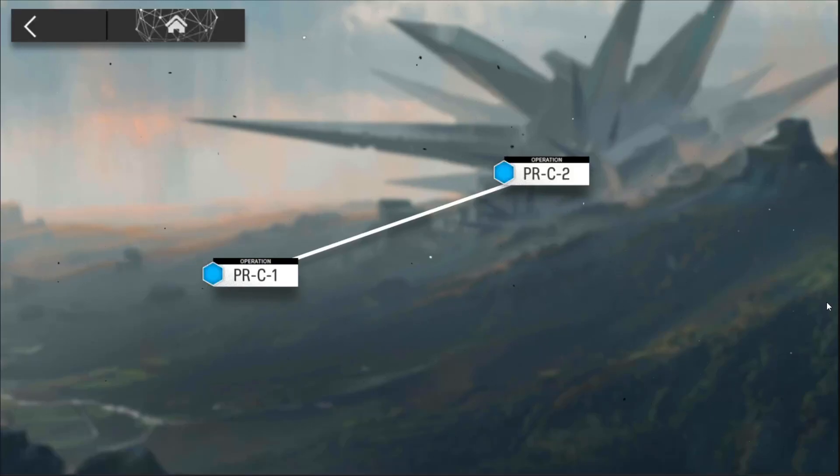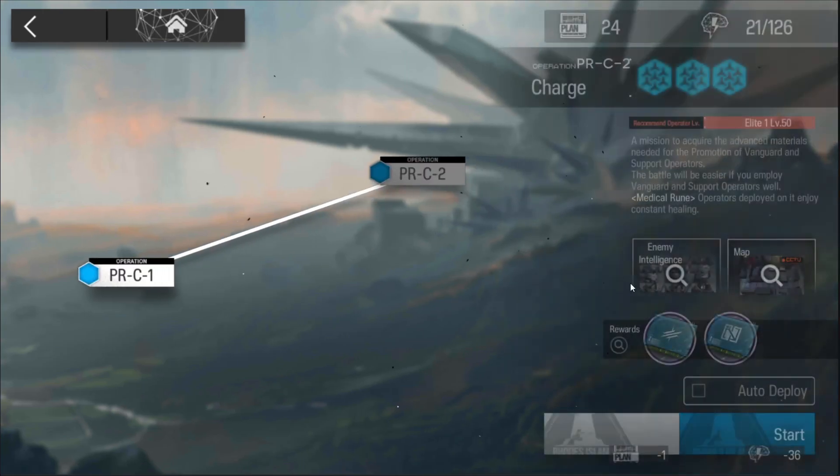Hey guys, welcome back with another Arknights video. This is going to be my follow-up guide to PRC-2, because the last guide I did for PRC-2 used several elite 2 units. I've had comments from people requesting one without any elite 2 units, because it doesn't make sense to clear this with elite 2s when you're using it to farm materials to make elite 2 units.